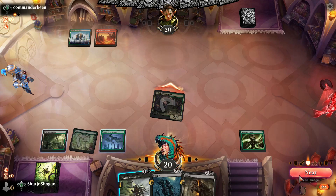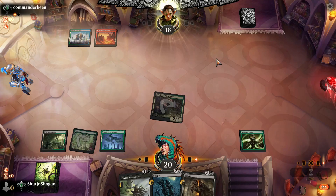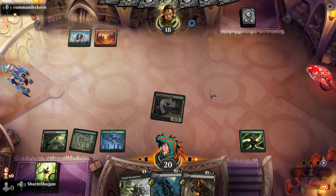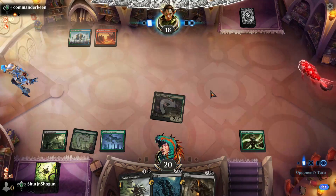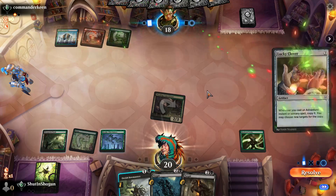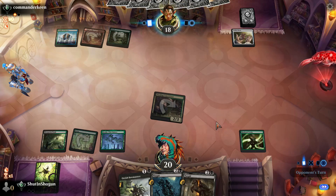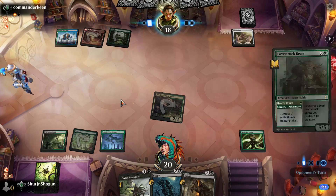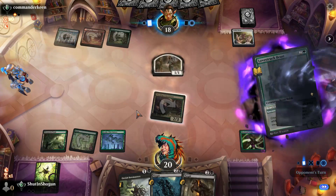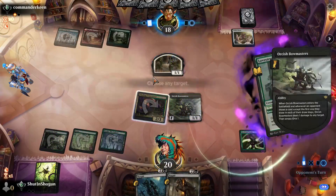I know I just talked about wanting to get as much damage on the board, but I think this is one of those moments discovered in testing — wouldn't you have to take a turn off of developing a scary board to get an even scarier board? I got the Lucky Clover, which isn't great. We can use the Bowmaster to get rid of one of the tokens, granted not both of them.